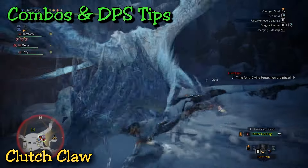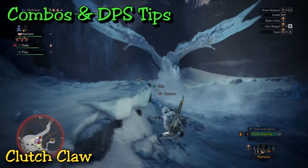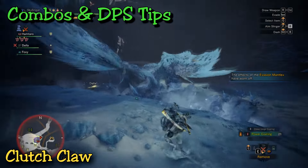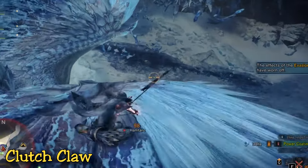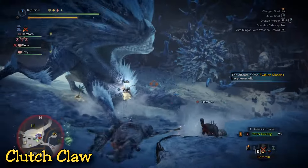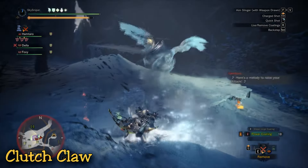Next tip: the clutch claw. If you have an opening, go for it. Unlike most other weapons, the bow's damage from the clutch claw can actually be pretty good. It has three swings, which actually charge your bow. And once you jump off, you have a chance to shoot a charged rapid shot. So it's beneficial to both weaken a part and also just get some good damage in.